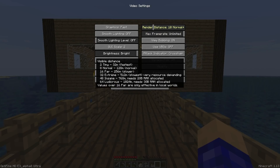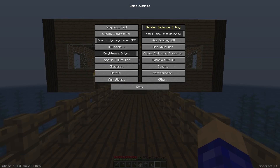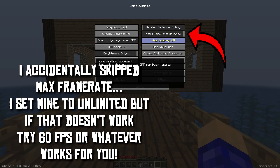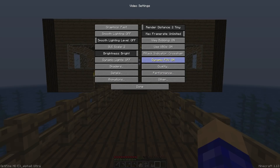For Render Distance, mine is at 10 — it depends on your computer. It actually shows you right there what's the fastest setting. I'm putting it very low just for this video. View Bobbing is on — that doesn't really matter. Everything else on this page is fine, so change everything to what I have and then move on to Details.